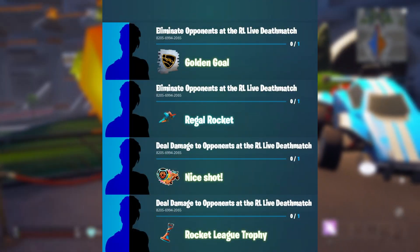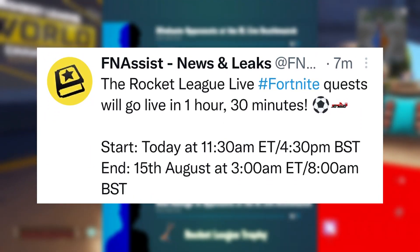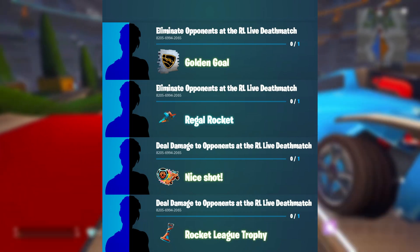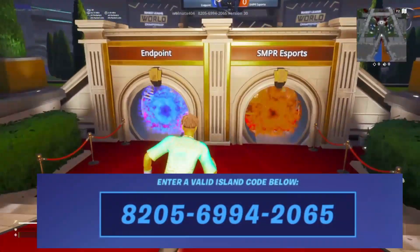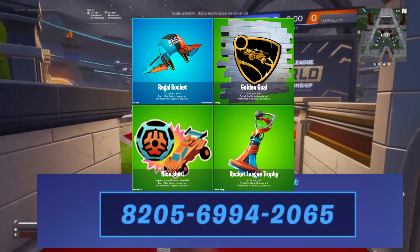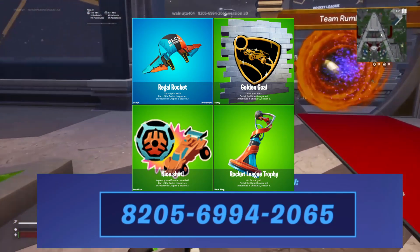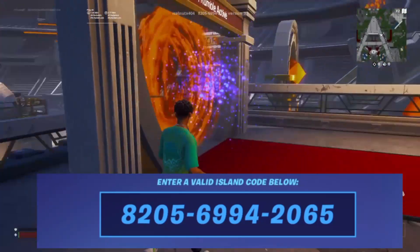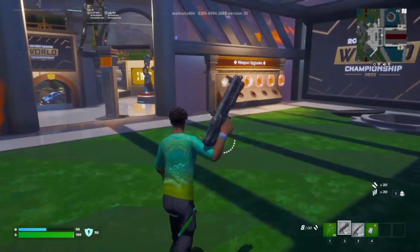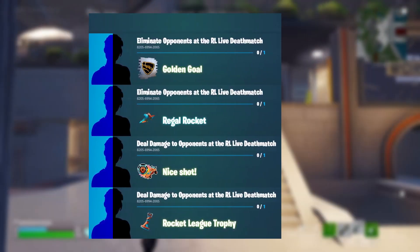There is a creative map with challenges that activate at 11:30 AM Eastern Standard Time today — another time is also posted on screen. Enter the map code displayed on screen and complete all the challenges to earn the rewards: an emoticon, a spray, a banner, and the big prize which is the Regal Rocket glider. All challenges are fairly easy — just start up Creative, enter the code, set queue to fill, and play the map. It's similar to a Red vs. Blue map with no building, basically a free-for-all shootout.